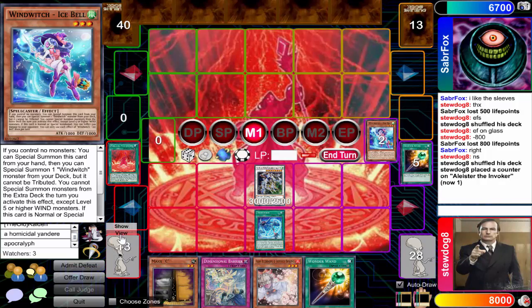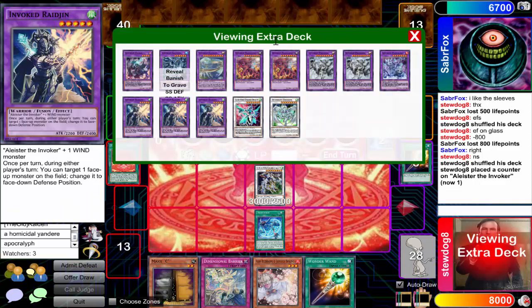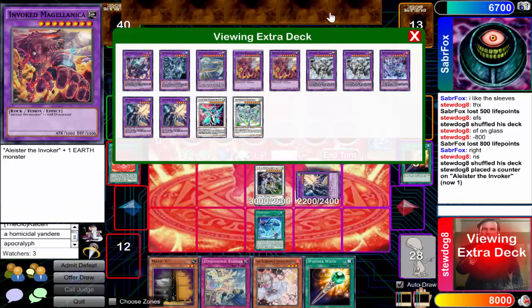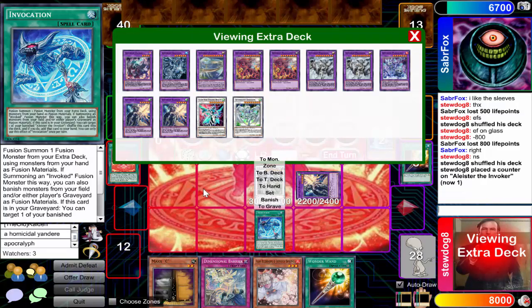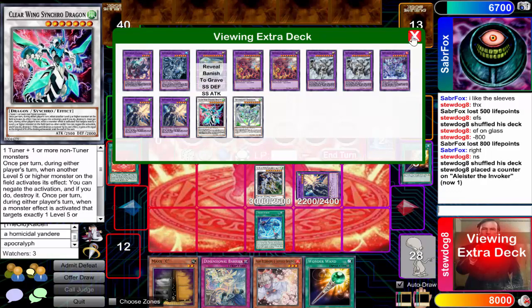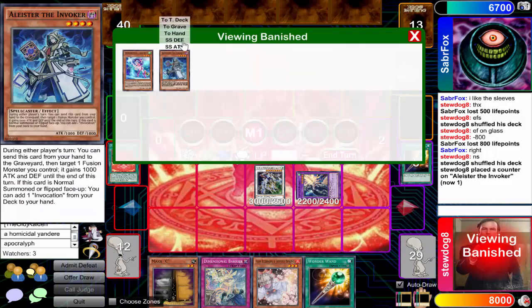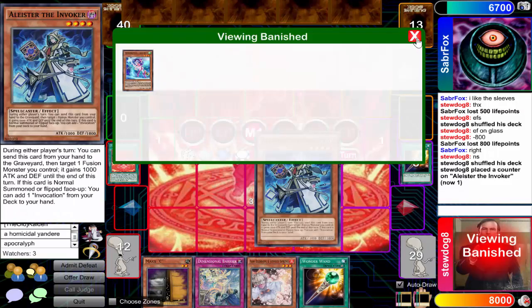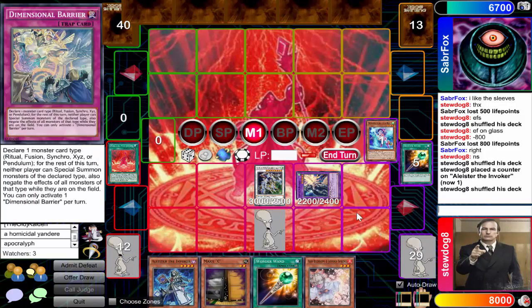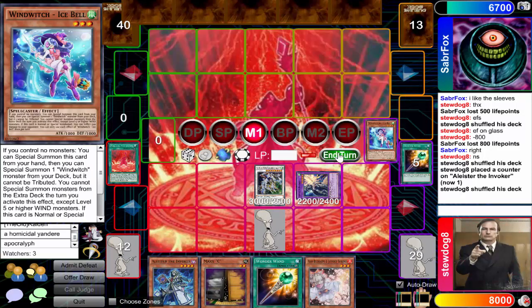This deck is pretty cheap now. Invocation was like $50 when it first came out, and the fusion monster was $20, but now I think Invocation's only like $20, and this card is like $15 to $25. Debarriers are only like $30, but you know that's going to get reprinted in a couple months in the Mega Tins. If Konami doesn't reprint Debarrier I'll be salty. The most expensive card is Ash Blossom, which is still like $70.